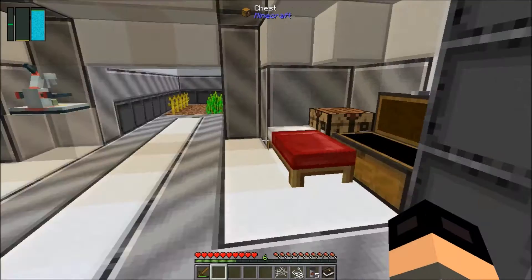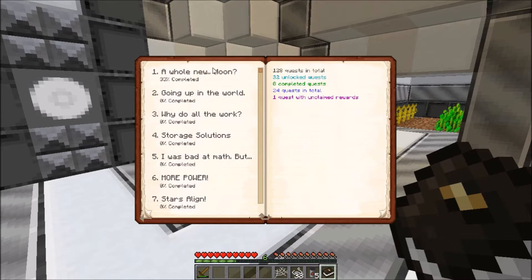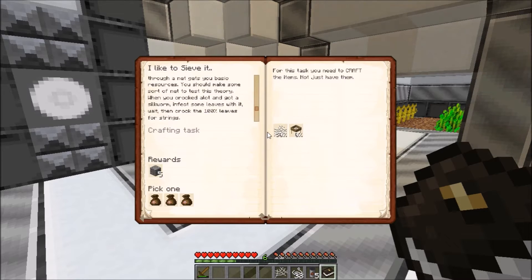Let's go ahead and grab this. Click Start, click Show Quests — a whole new moon. Open sieve. So yeah, we need one silk mesh.